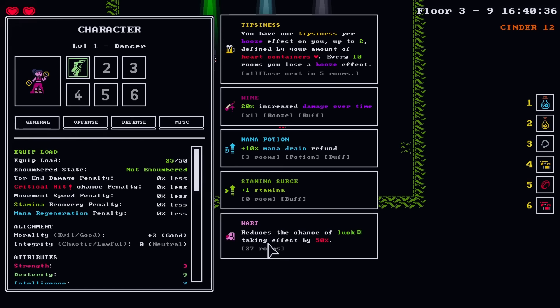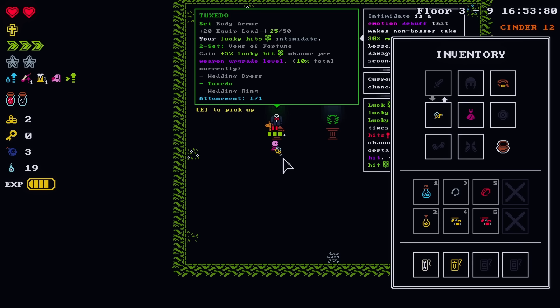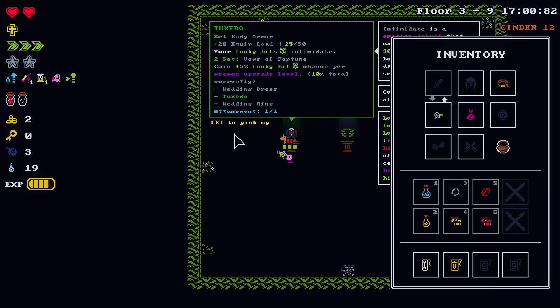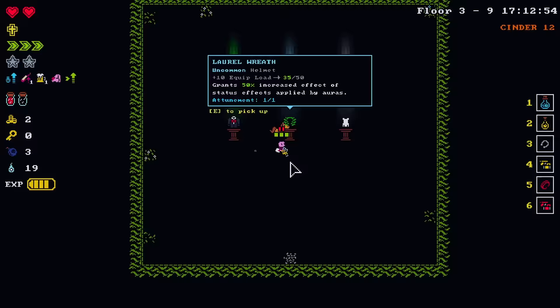The tuxedo — lucky hits intimidate. That's not bad. Go back to the tuxedo for a minute. You'll need either the wedding ring or the wedding dress — I'll need the wedding ring because you can't wear a tuxedo and a dress at the same time. And if you take the ring, you have to take away the sheriff set, because the set bonus is on dash doing a repeat with your weapon, and I'm not dashing that often.